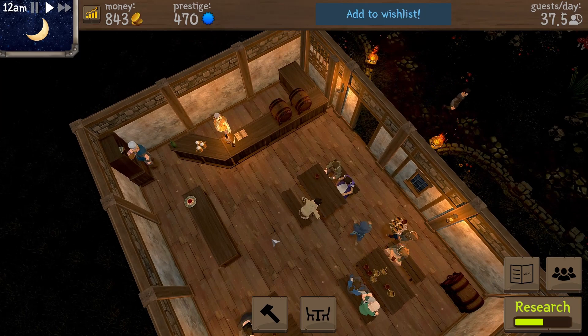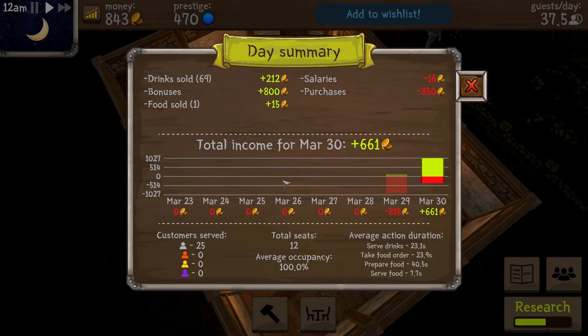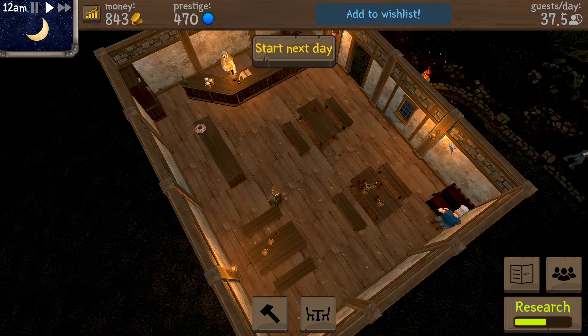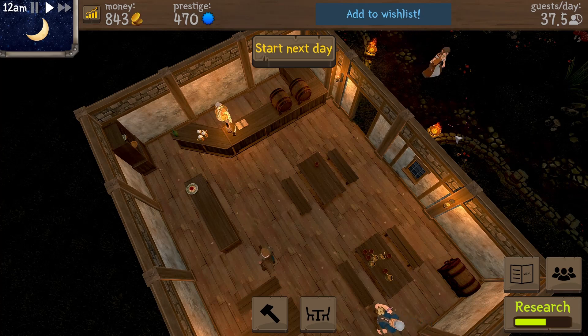It's midnight here at Tavern Master, going strong with a lot of coinage. Matilda my waitress, Bert my cook, and Talbot the bartender — how come bartenders and cooks always kind of have a pot belly? Here's my daily summary — we made some good money today, in the green, and I am very happy! This is Cascade signing out for Tavern Master. Please hit like and subscribe, and until next time, I hope your day is a great one!